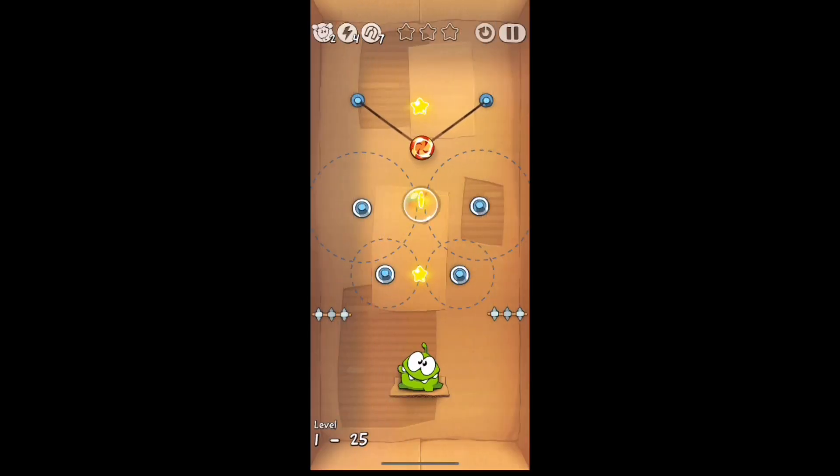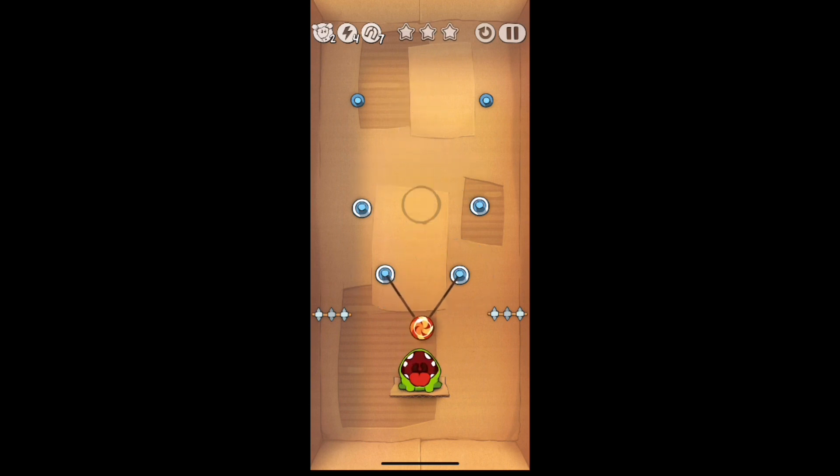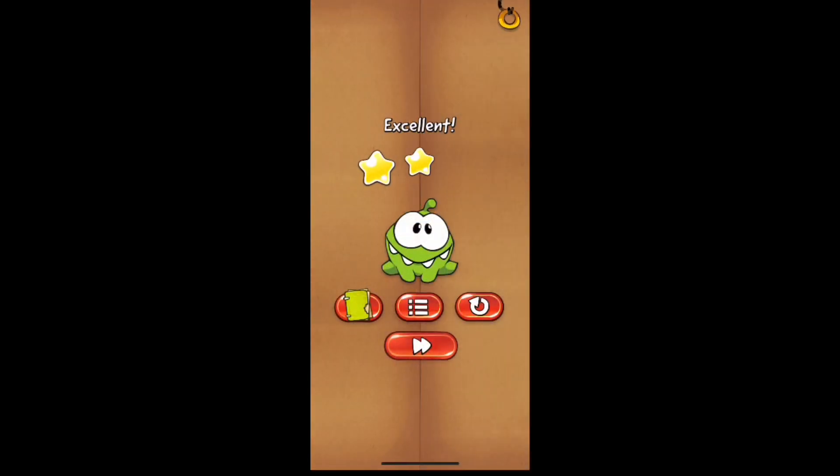Jumping into this level, the ropes connected to the candy — you're going to cut both of them at the same time, and then it's going to fall and get caught up in two ropes again as well as the bubble. Cut these two ropes again at the same time, and a similar situation with the two ropes to get the third star. Then for the final time just cut both ropes at the same time — you will get that final star and it will drop into Omnom's mouth giving you three stars.